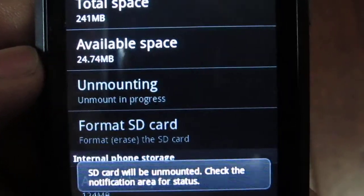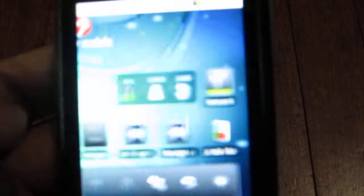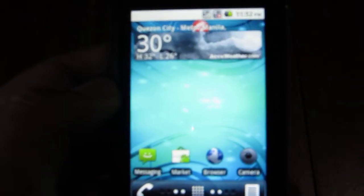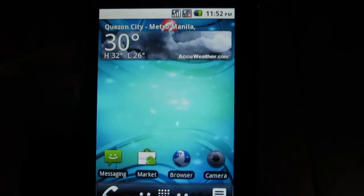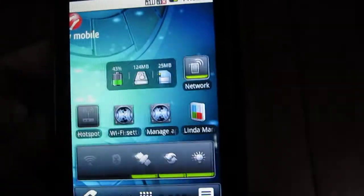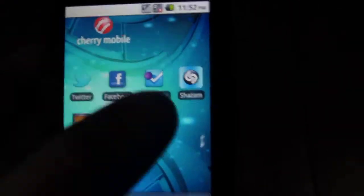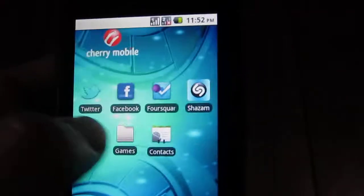It does make the phone kind of reboot, but once you mount the SD card again and get back to the main menu, it should be fine. In the old Android version 2.2.1 for the Orbit it would restart the phone, maybe because I had apps installed on the SD card. Now I don't have any installed so it seems smoother.